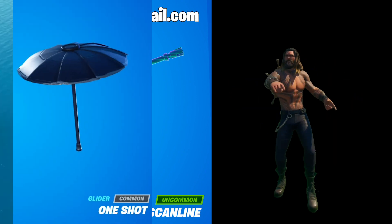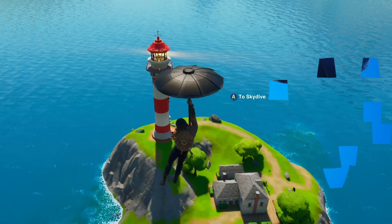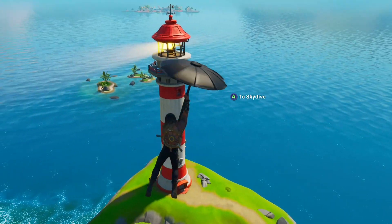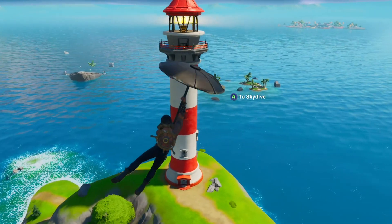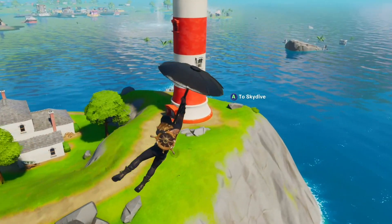Now let's get back to the combo at hand. For the glider, I chose the One-Shot Umbrella from the Wix Bounty LTM in Season 9. I just used this umbrella for a Black Lynx combo that I put out yesterday, so I was a little hesitant to use it for another combo so soon after, but I'd be lying to myself if I tried to say that some other glider worked better with this skin.